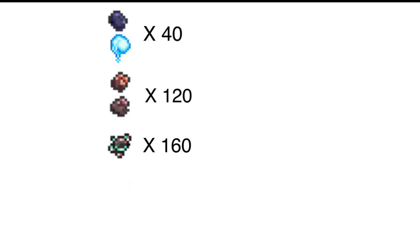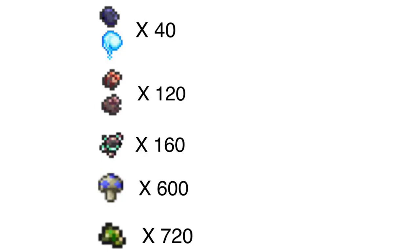While at first glance this may not seem like much, the costs to craft these bars do eventually add up. What you're actually going to need are 40 Obsidian and Ectoplasm, 120 Hellstone and Meteorite Ore, 160 Luminite Ore, 600 Glowing Mushrooms, and finally a grand total of 720 Chlorophyte Ore.